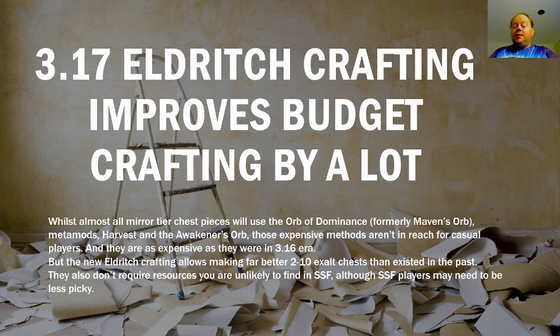Broadly speaking you can follow this, although you're going to have to stop a little bit earlier in some steps if your budget is lower. So if your budget's around 2 exalts you can follow this option as well, you'll just need to stop a little bit earlier in a couple of places. This video will be discussing the method in detail — I'm not going to be showcasing any examples. If people would like to see examples, let me know down in the comments and I can make a separate video. This won't require resources you're unlikely to find in Solo Self-Found, however you will probably need to be less picky if you're in SSF. Resources like Deafening Essences of Greed or Eldritch Orbs of Annulment are pretty cheap in Trade League — the sort of thing you can use a lot of without feeling bad. But in Solo Self-Found you won't have all that many of them.